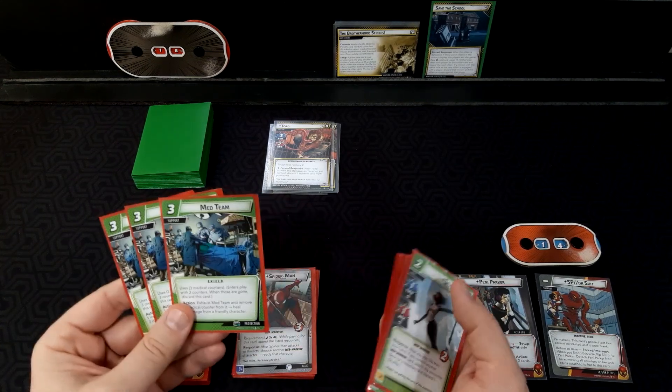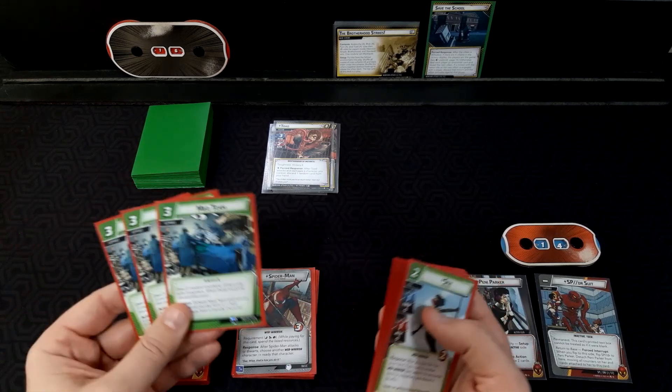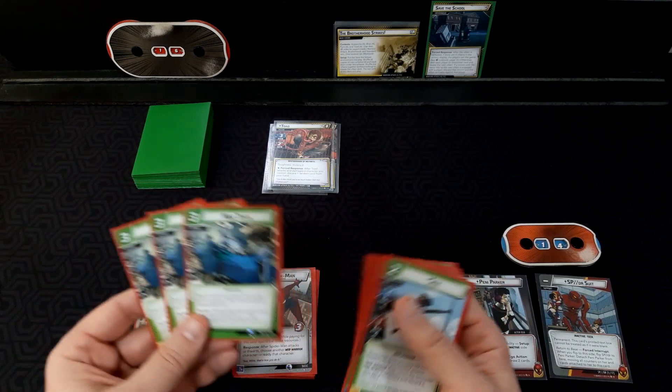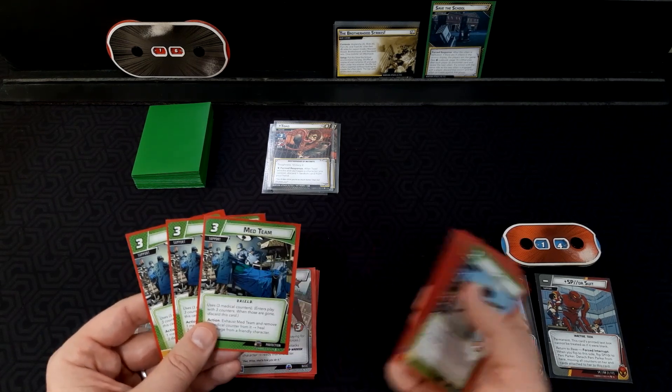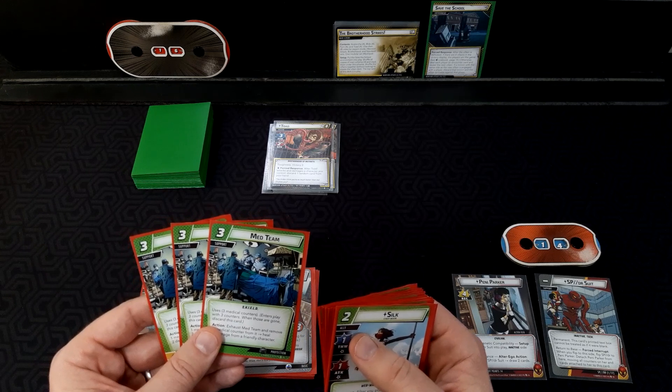And three copies of Med Team. Spider-Suit has a lot of hit points — she has 14 — but you still want to keep them as healthy as possible. This can work with your allies to keep them healthy and doing the things they need to do on their turn, but mostly in my experience, the Med Teams are used for Penny Parker more so than the allies.